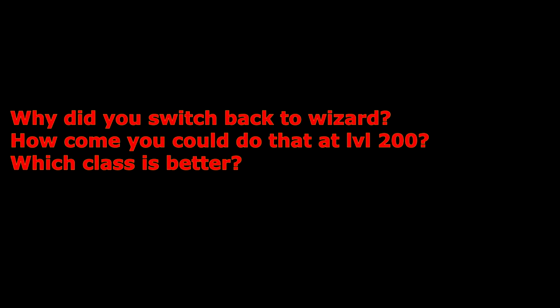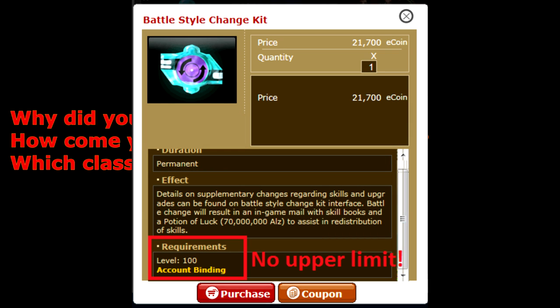Why did you switch back to wizard again? How did you do that at level 200? And which class is better? Well, the answer is simple. After playing force archer for a while, it turned out I just didn't like it as much as wizard. So there's nothing wrong with archer, it's just a matter of personal preference. As to how I did it at level 200, the battle style change kit in the European server can be used at level 200.